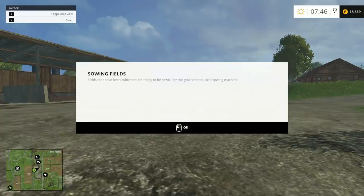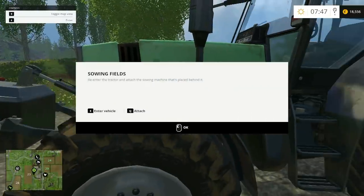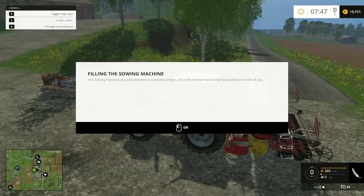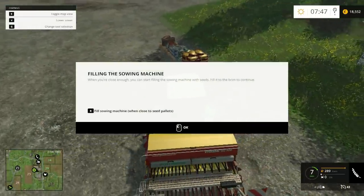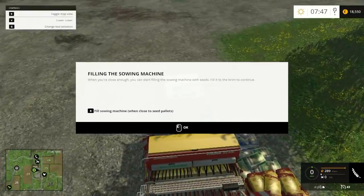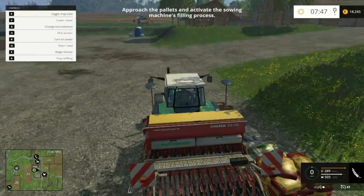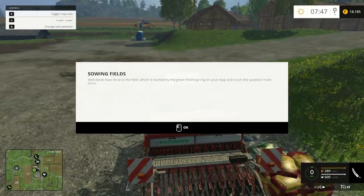Sowing fields - fields that have been cultivated are ready to be sown. For this you need to use your seeder. Attach the seeder placed behind the tractor. Filling the seeder - it's currently empty. Drive the tractor next to the seed pallets in front of you. Fill it to the brim to continue. Well done - now drive to the field marked by the green flashing ring on your map.